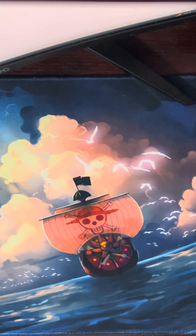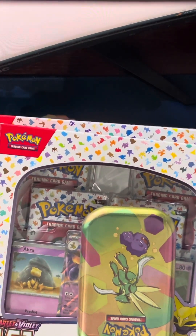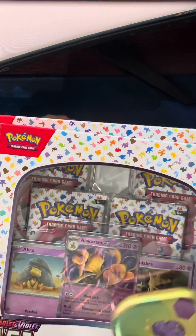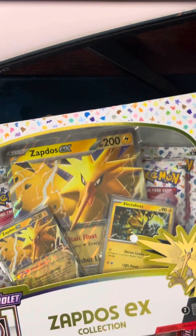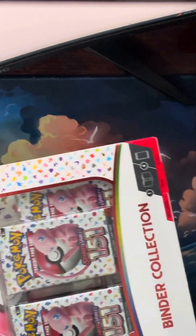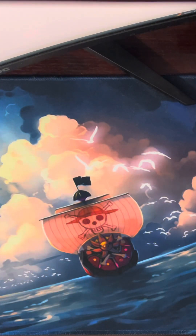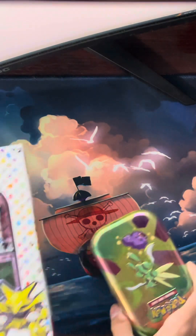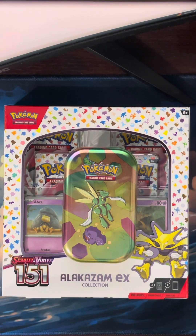I'm going to be opening all these collection boxes. So far for the set I have at least one tin, an Alakazam EX box, the poster collection, the Zapdos, and then the binder collection box. The last three are going to be their own individual video, but in this video I'm going to open these two together — this is going to be part one of looks like four. So without further ado, let's get started.